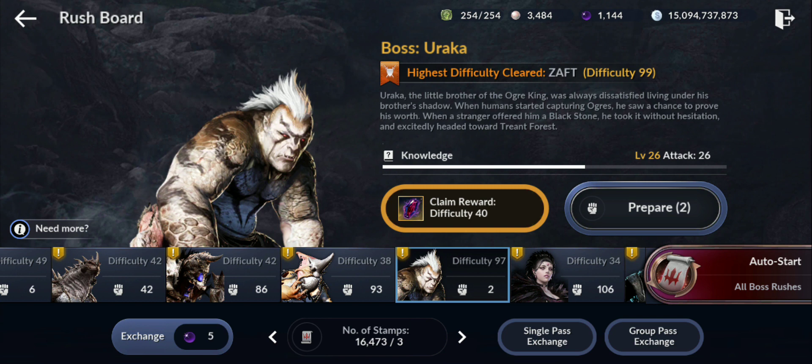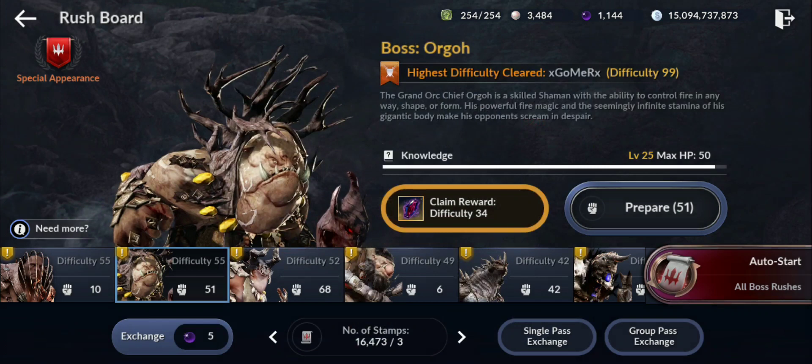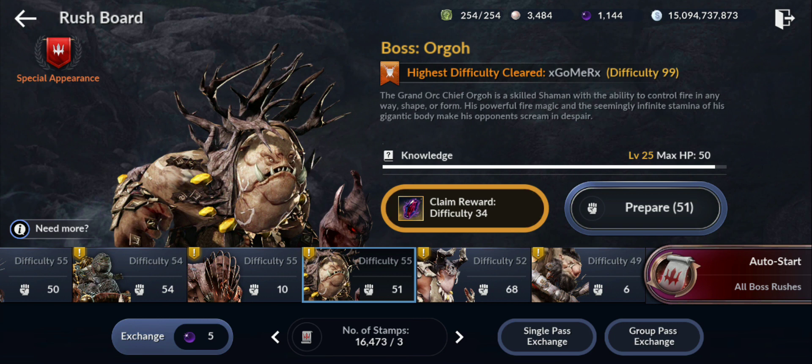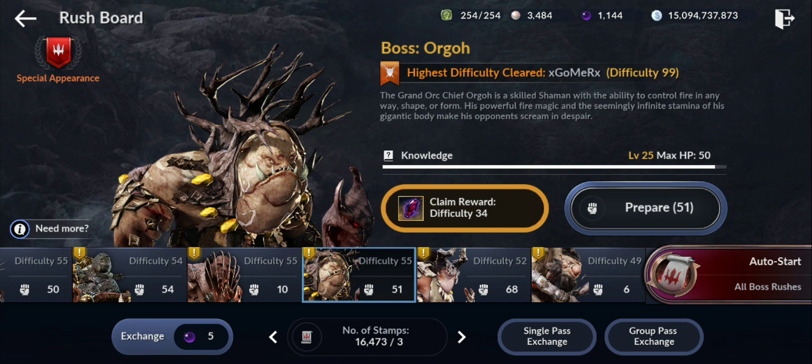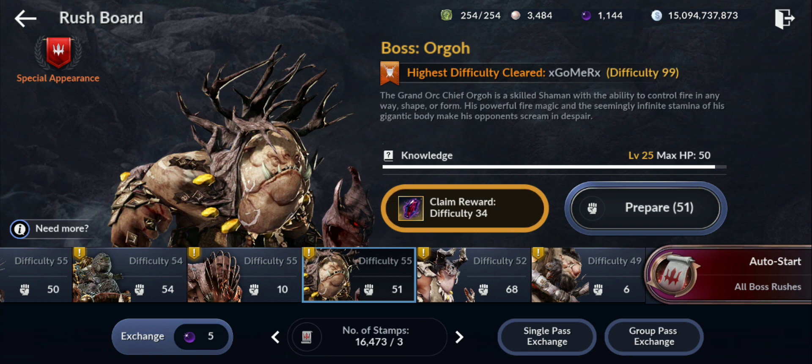I'm gonna collect first the rewards from all the levels from Uraqa, then I'm gonna collect the other ones from other bosses that I got also around level 50, 60 - slowly trying to move all of them to level 99. My first boss will be Uraqa, then I'll go for others. You can get lots and lots of rewards - silver, lots of Grand Black Stones, also gold coins. Let's check how much we get.